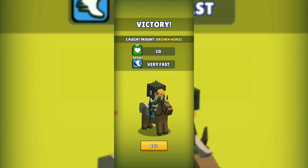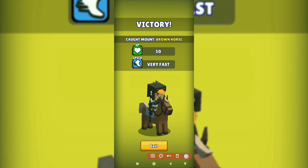Here you can see why the Brown Horse is the best horse. He's the only one with the very fast status; the others are slightly slower than him. It's a simple trade — more HP equals less velocity, and being the fastest horse makes it super easy to dodge attacks on the race.